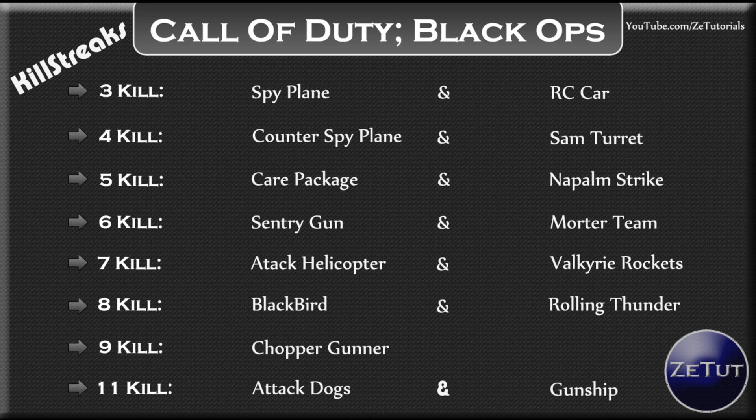For six kills, you have the sentry gun and the mortar team. No need to go through the sentry gun. The mortar team lets you bomb three areas of the map, which looks pretty interesting.